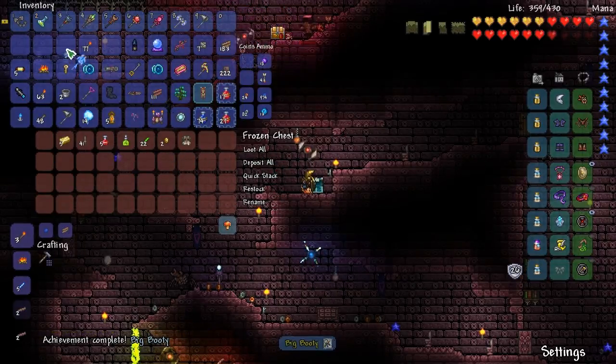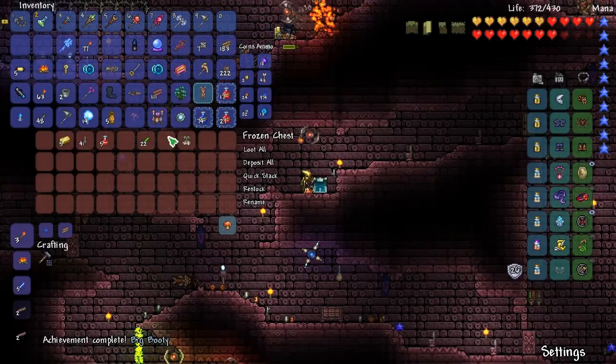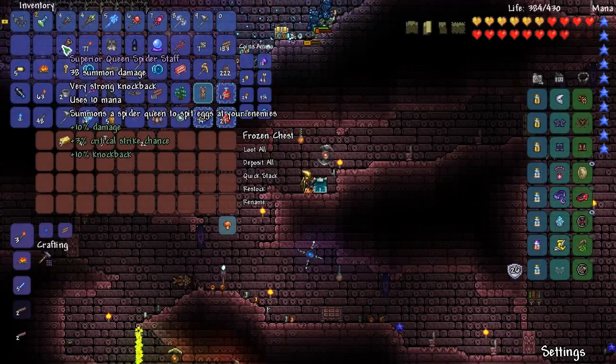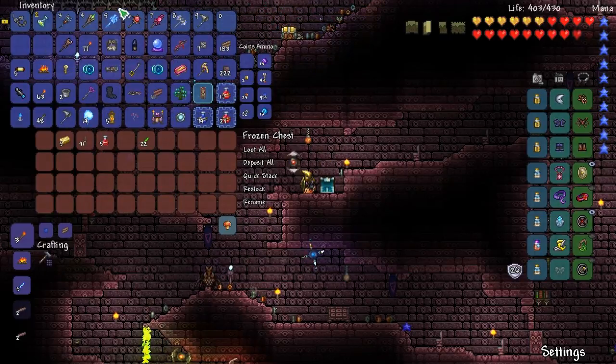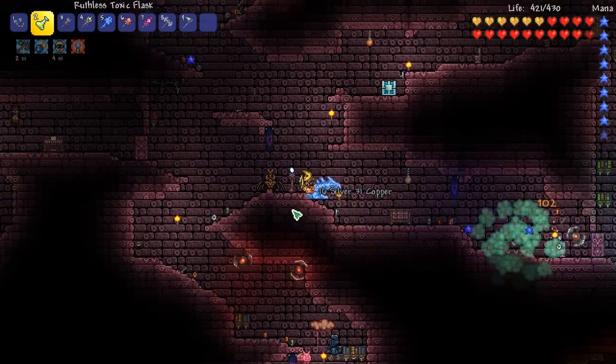Come to me baby. There's so much damage even for it being shoddy. Bone welder - I guess I can take one, I don't know if I have one. Now the thing is we can use this, we can use this, and we can use this at the same time. There's like five staffs like this that summon a stationary or sitting-down non-moving summon.